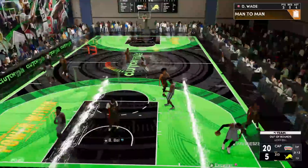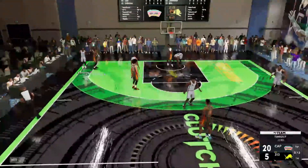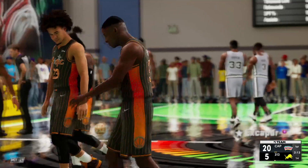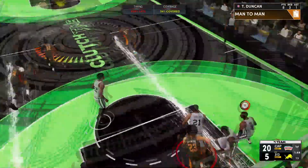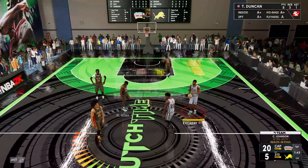Tim Duncan with a block right there! D-Wade catching the steal — and he's pushed out of bounds. We're playing great defense right now. Basically everybody but Rudy Gay is a lockdown defender, and even then Rudy's pretty solid. I think he's just not ready for the defense we've got on this squad.